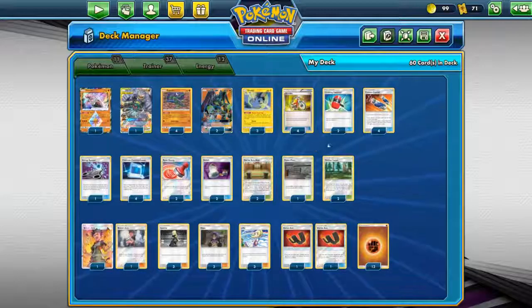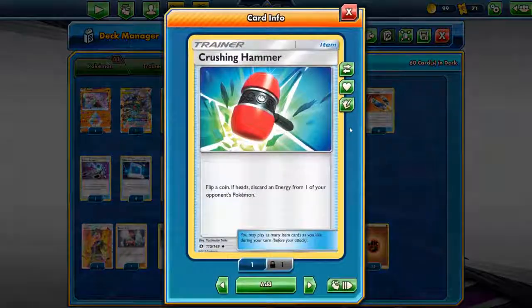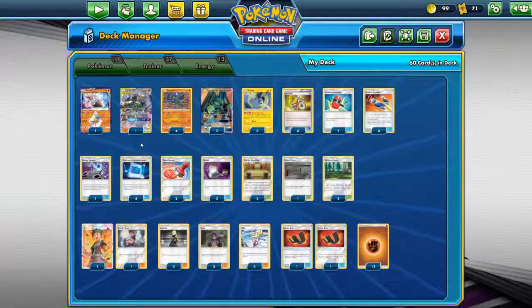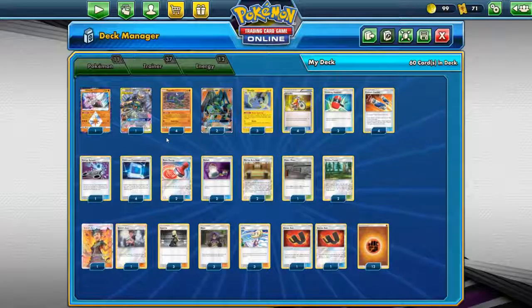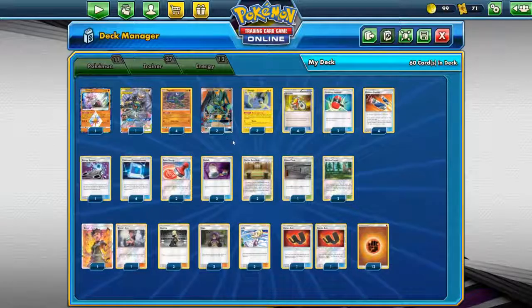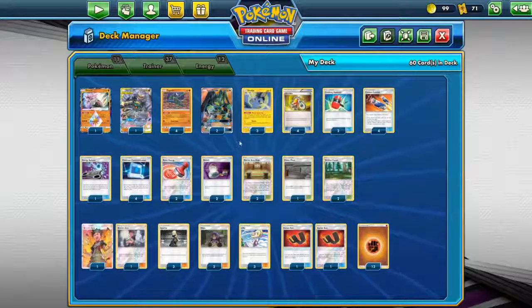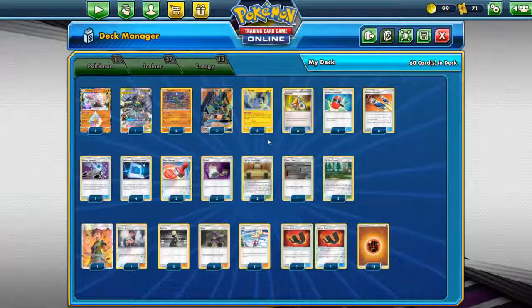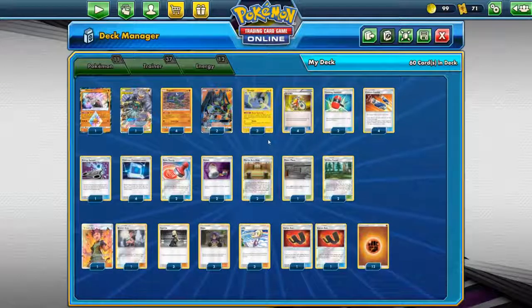The rest of the trainer cards are pretty standard. We have Acro Bike, Crushing Hammer — which is still in rotation because of the Secret Rare version from the post-rotation format. 4 copies of Custom Catcher, Energy Spinner to get your energy, Pokemon Communication to use with Emolga, Reset Stamp, and Switch — because you need some flexibility to switch out your Zygarde and Zygarde GX.